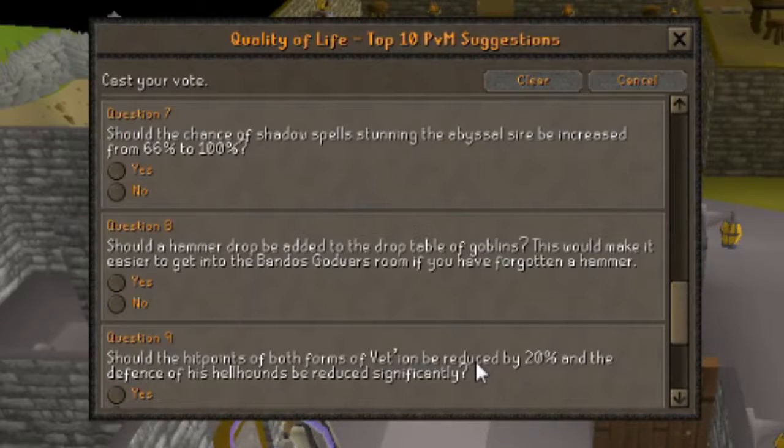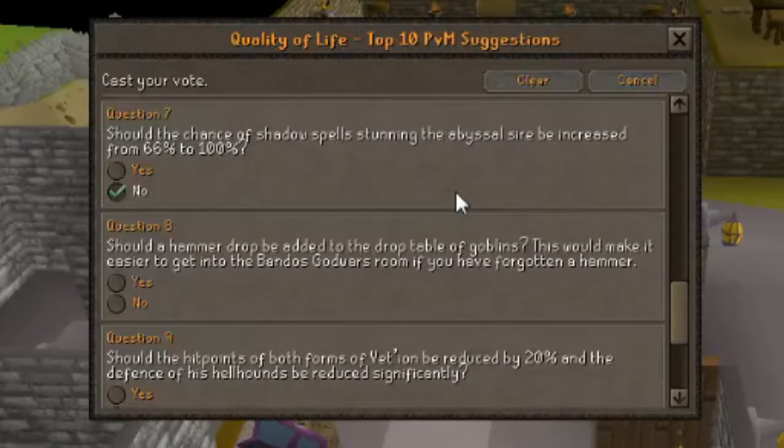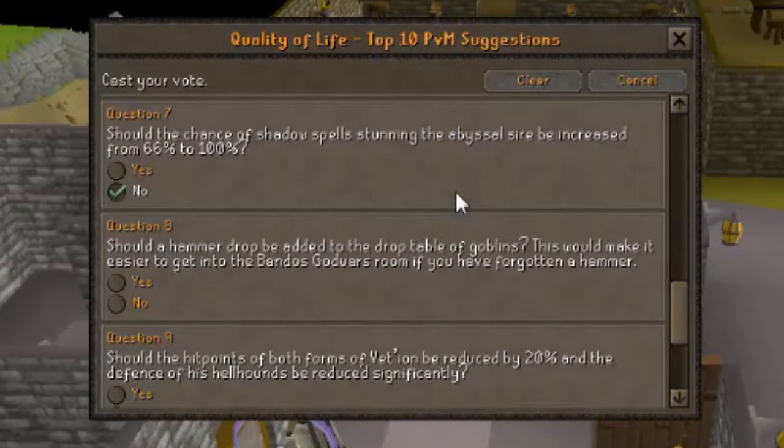Question 7: Should the chance of shadow spells stunning the Abyssal Sire be increased from 66% to 100%? I'm going to vote no. I understand it might be awkward to kill the Abyssal Sire with only a 66% chance of stunning it. However, I like the idea that it's not always going to be stunned every time you use a spell on it. Maybe it could be increased to around 80%, I think that would be reasonable, but 100% is just too much.